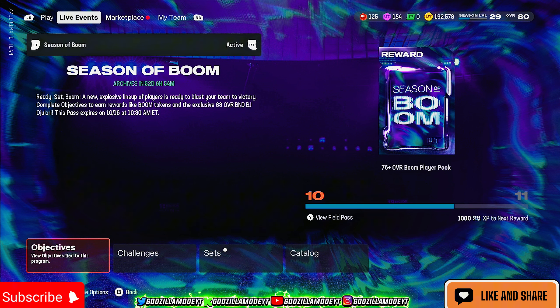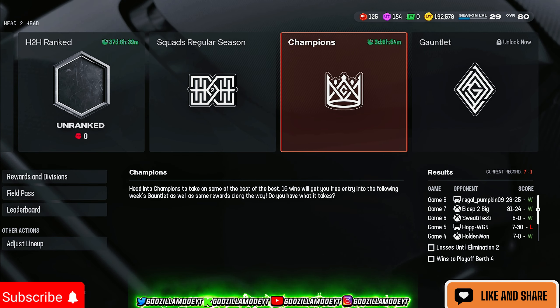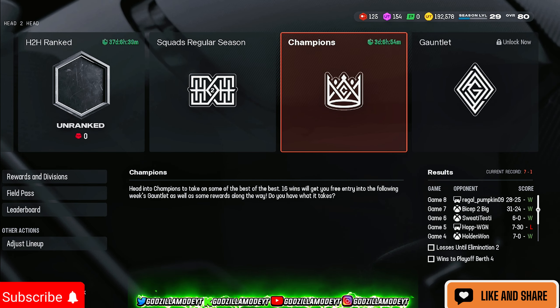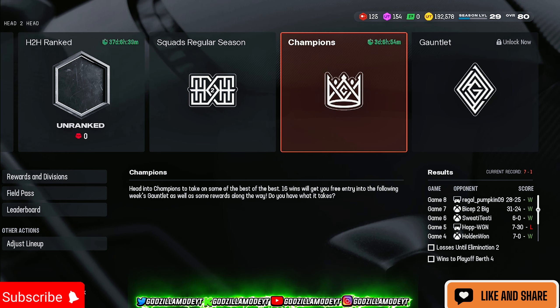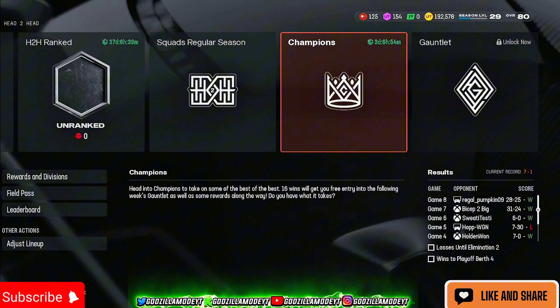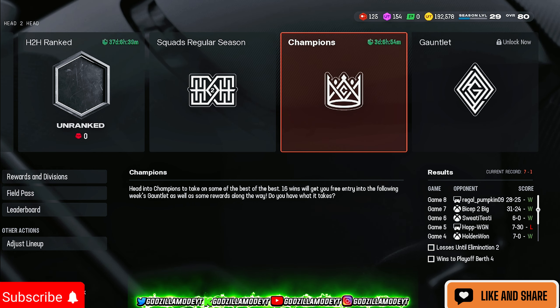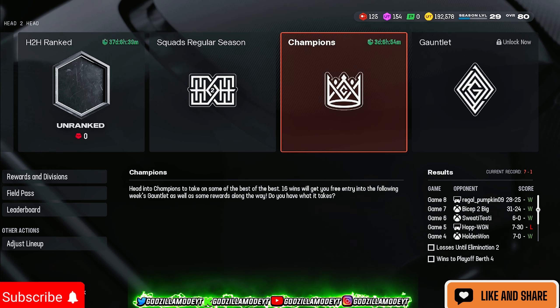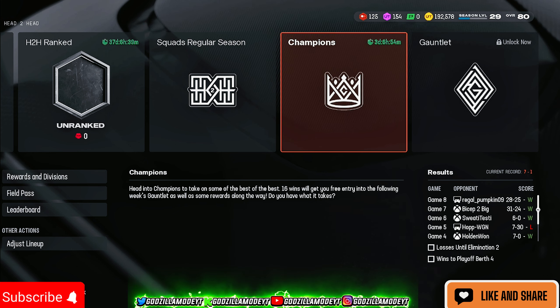The next way — y'all boys should already know this — play Champions mode. Try to win 16 games. If you can't win 16, just try to win as many as you can. When this mode ends in about three days and you collect your rewards, you're going to be stacking up packs and coins — a lot of stuff to sell or quick sell for training.